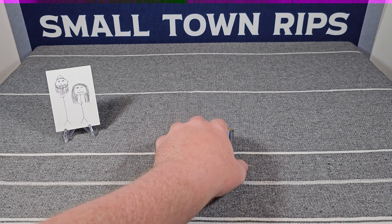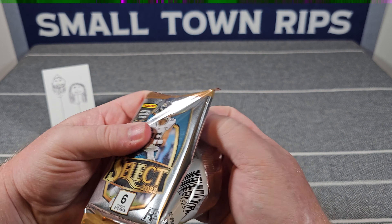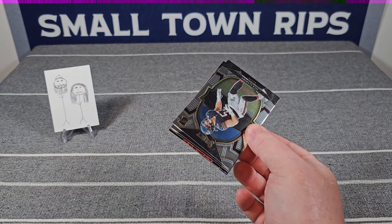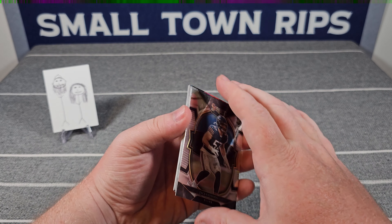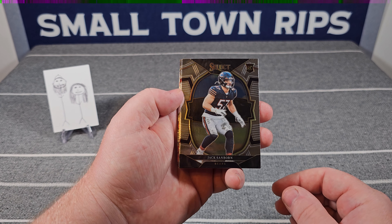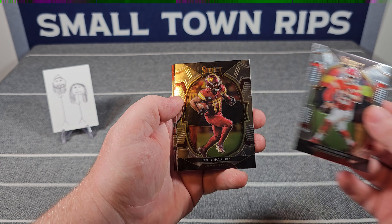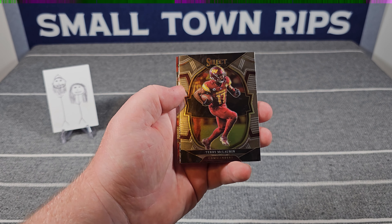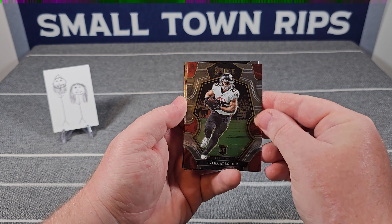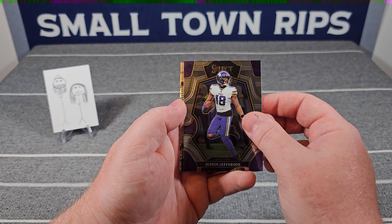Weird how from one angle you can't see the disco at all. We've hit three numbered cards which is rare — it looks like they're all going to be numbered, though they're not guaranteed numbered at all. Jack Sanborn rookie card, Patrick Mahomes the Second again — second time seeing him. Terry McLaurin — this one is not numbered, which is a bit disappointing. Tyler Allgeier on the rookie card, Justin Jefferson.